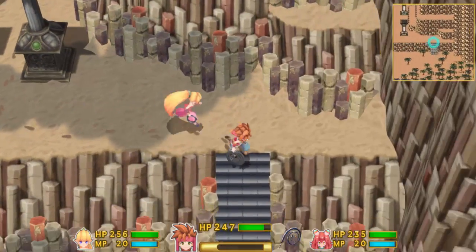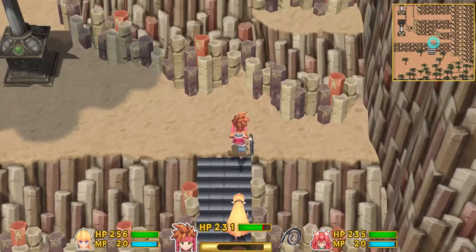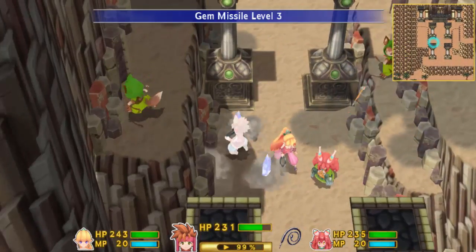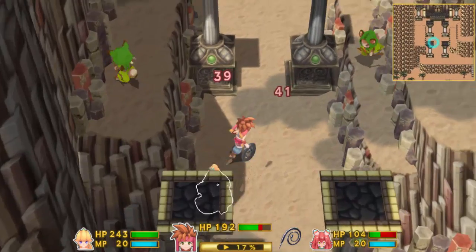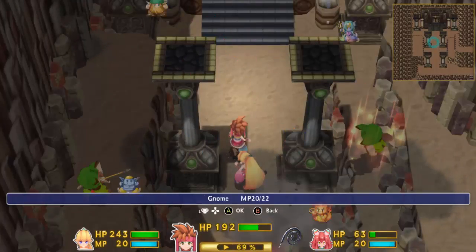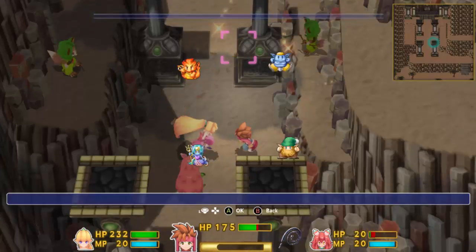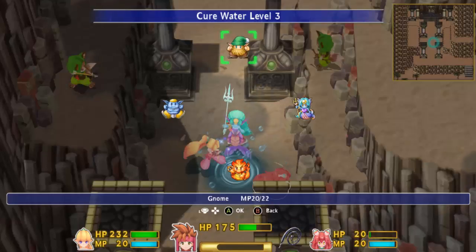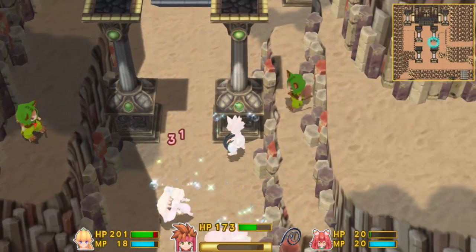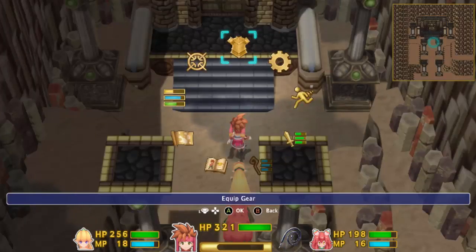We have a new Chopping Hood enemy here. I don't have the bow so I don't think I'll be able to hit him — gonna have to do spells then. There we go with the exploder.